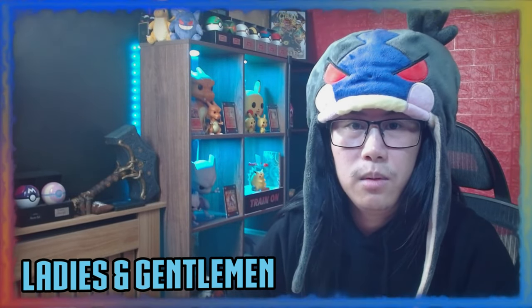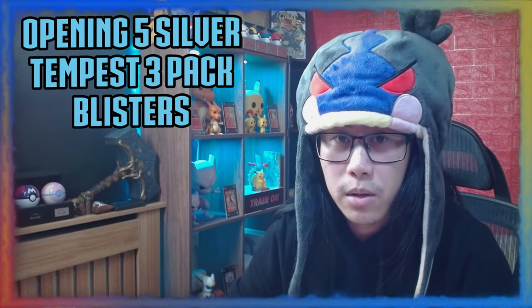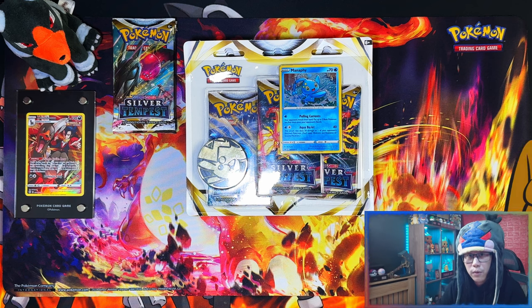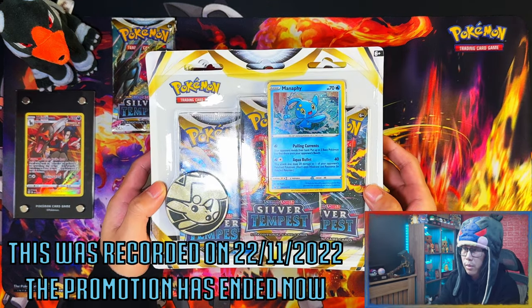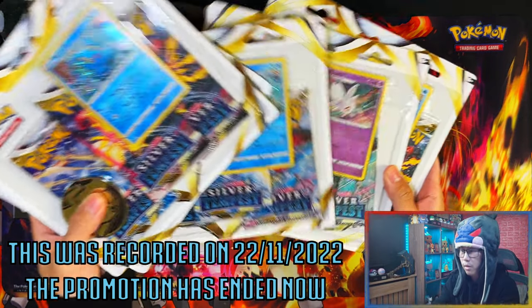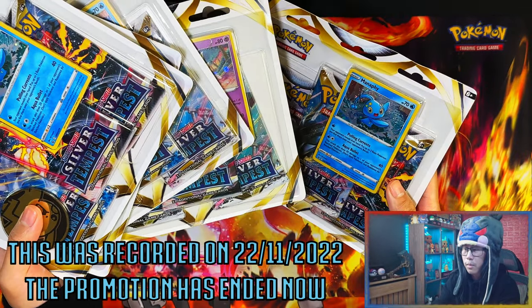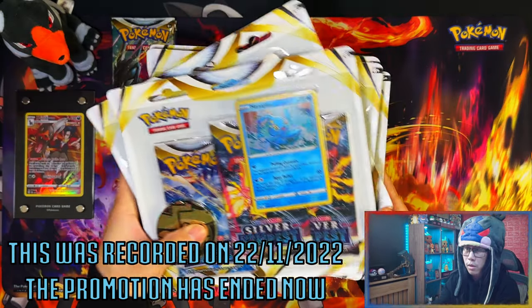Hello ladies and gentlemen, I'm Azdis. In today's video I'm going to be opening five Silver Tempest three-pack blisters and five random packs from my booster box. We've got five packs of these three-pack blisters — I believe four of them are Manaphy and one ended up being Togetica. I ordered these from Game for some extra Futsal Pikachu promo cards.